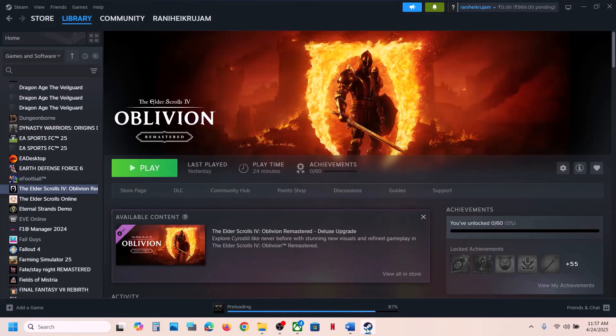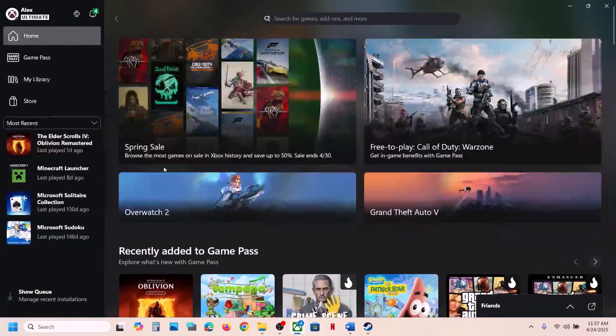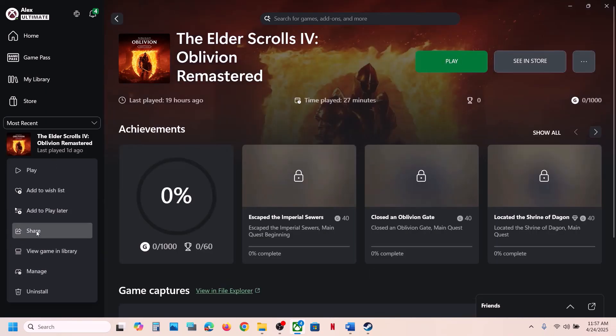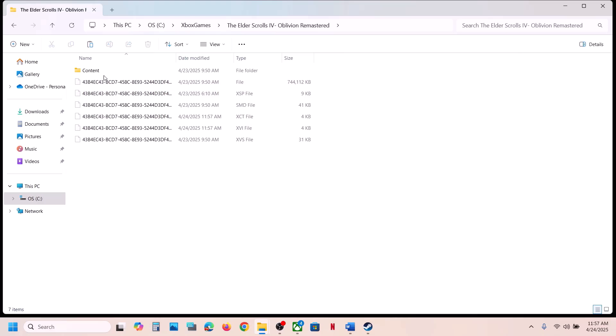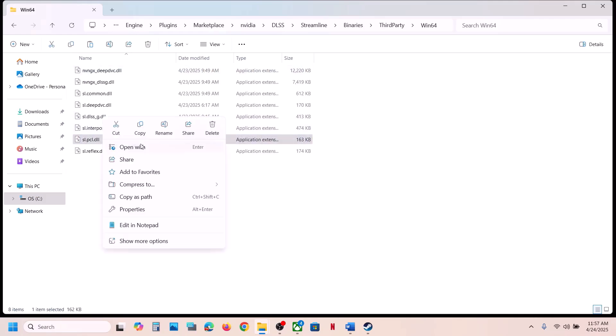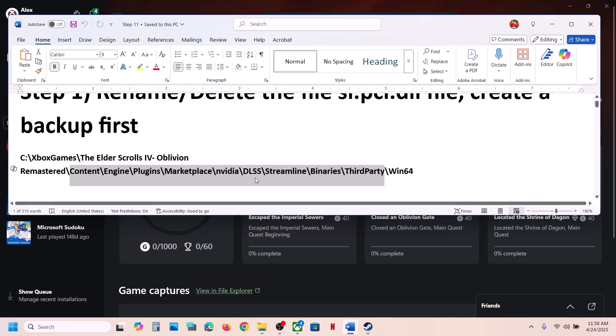For Xbox Game Pass users, go to the Xbox app, right-click on the game, go to Properties, then Manage, then Files, and click Browse. Open the game folder, then Content, Engine, Plugins, Marketplace, Nvidia, DLSS, Streamline, Binaries, Third-Party, Win64 — and do the same thing. Create a backup first, then rename or delete the file, launch the game and check.